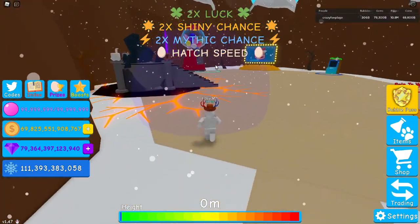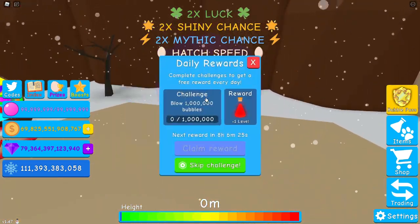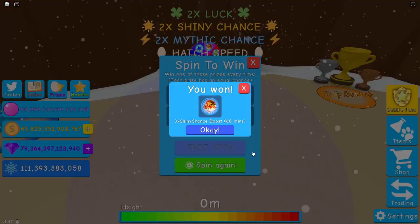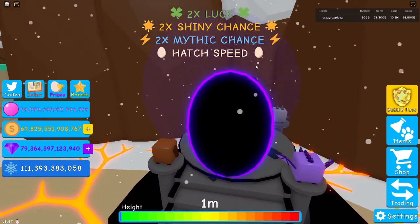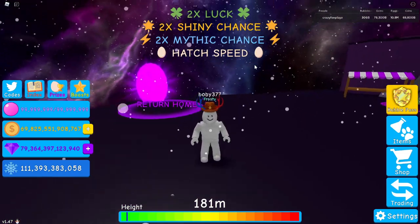Then you go to first egg, grab the bunny and the dog, equip them, run over here, and there'll be an animation and you will unlock the shadow portal. Also while we're here — daily rewards can give you boosts, and spin to win can give you boosts. We got a three times shiny chance boost — that was probably the worst thing we could have got; we could have got luck or hatch speed.